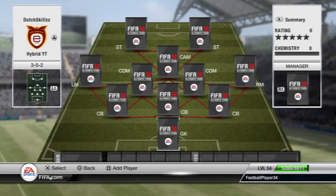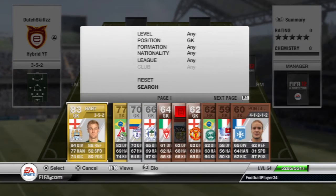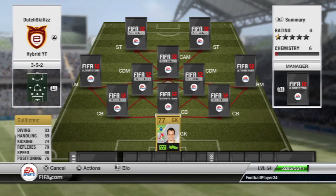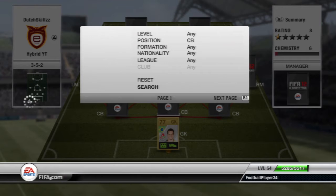Let's get into the squad. As goalkeeper we have Guillermo, a Brazilian goalkeeper who plays for Locomotive in the Russian league. He's pretty much in there for chemistry reasons, to be honest, but he is actually a pretty decent goalkeeper - he doesn't make major mistakes and he's decent all around. So yeah, he's a good goalkeeper.